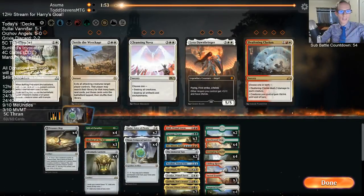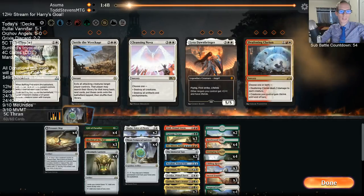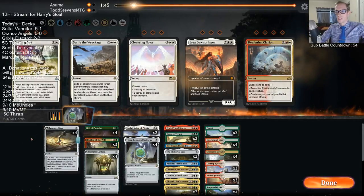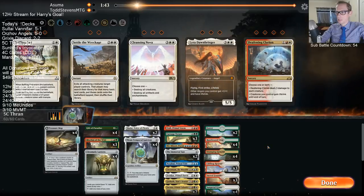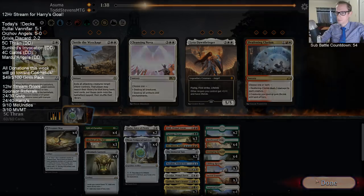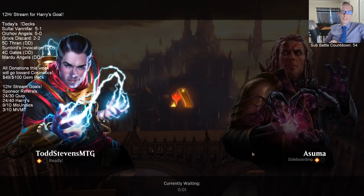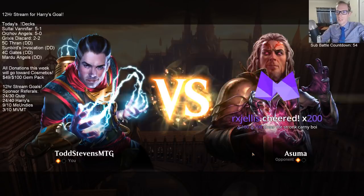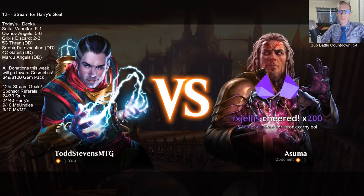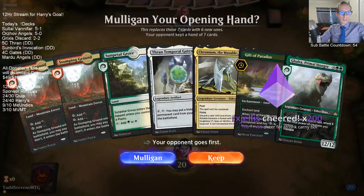The Guild Kits have sleeves and card styles — that's what they have. The card styles are very expensive, just in general. We're one and one! That was not a great draw for our opponent, but they did have Negate and Absorb and Chemister's Insight. They went turn 2 Negate, turn 3 Absorb, turn 4 Chemister's Insight. That's pretty good.